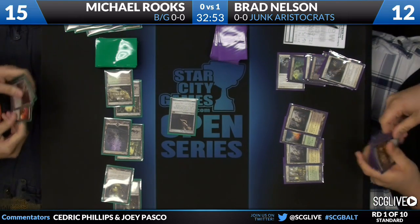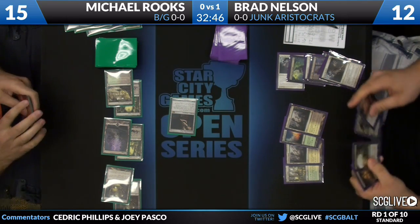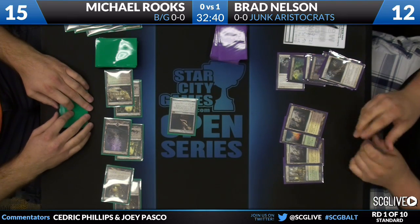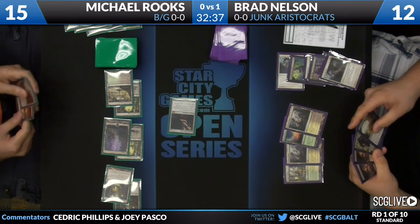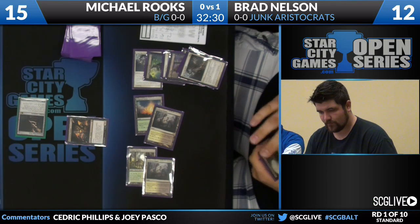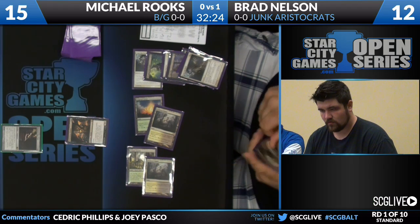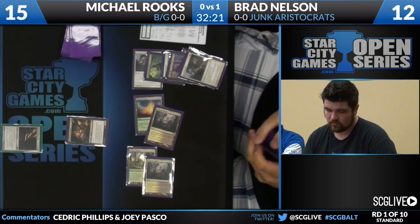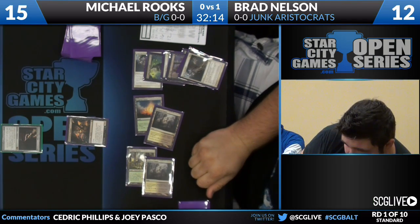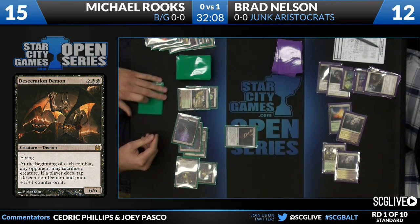Here comes another Mutilate to clear out those Spirit Tokens. Casting Mutilate here instead of using the Sever is the right call — Sever's value will be much greater over the course of this game, better to pick off a bigger creature. So Brad Nelson faces a clear board with four lands against a Haunted Plate Mail and double Mutavault from Michael Rooks. Brad at 12, Michael at 15. A Desecration Demon from Brad — a 6/6 in the house. Rooks' deck has a lot of removal and doesn't have to be terrified; he does have that Sever. And there it is: Sever the Bloodline takes out the Desecration Demon.